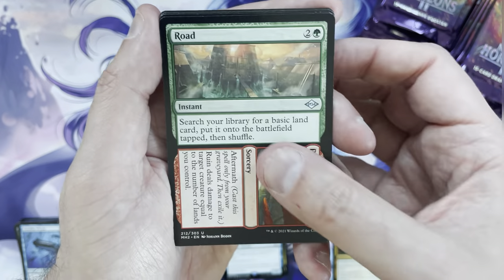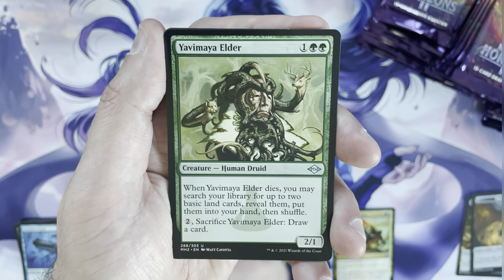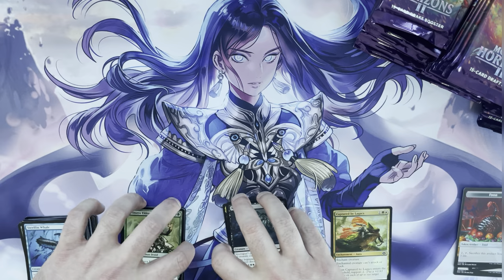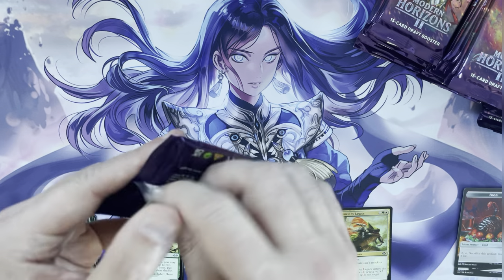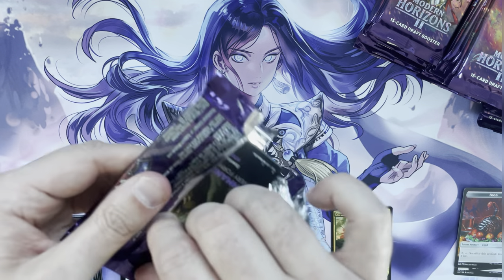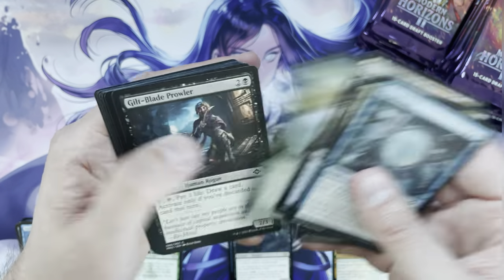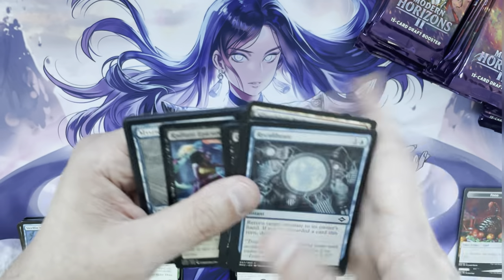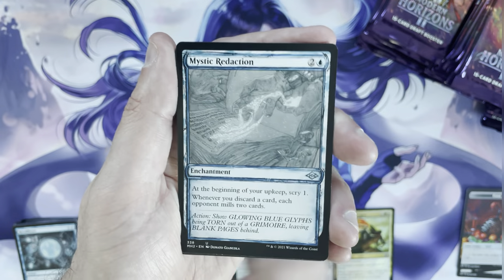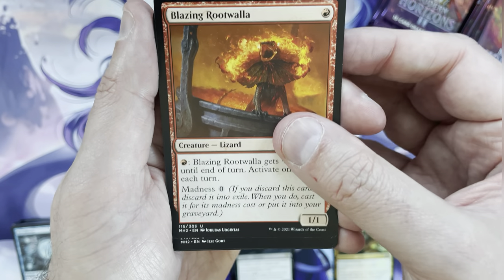Road and Ruin, Caprichrome, Power Depot, Yavimaya Elder, and Necrogoif. We are always looking for fetchlands — I stockpile enemy fetchlands. Misty Rainforest for the base copy is finally about $20, ticking up slowly. Scalding Tarn is about $19. Arid Mesa and Verdant Catacombs are running neck and neck around $14–$16. Hoping to see at least two or three of those per box.